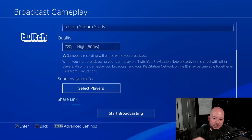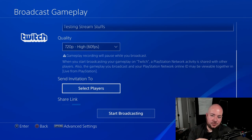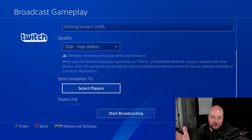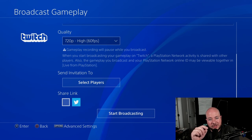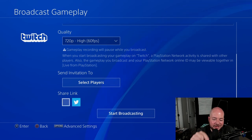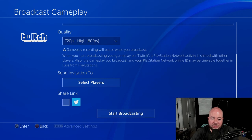Also, you can send invitations to certain people on your PlayStation — your PlayStation friends can receive a link to go watch your Twitch stream from their PlayStation. That's pretty cool. Also, if you have other accounts linked on your PlayStation like Facebook or Twitter, you can check a box and it'll automatically send a tweet or a Facebook post letting people know that you are live, with a link to the stream. And then after that, you're just going to start broadcasting.